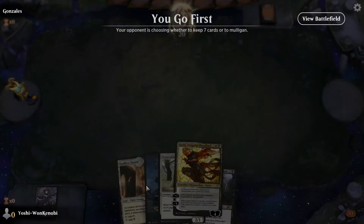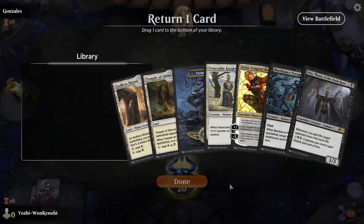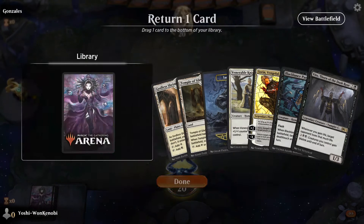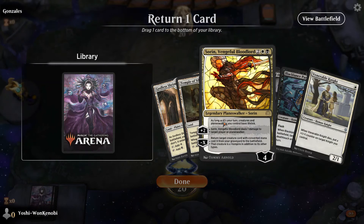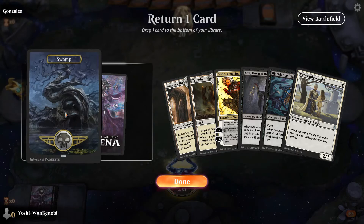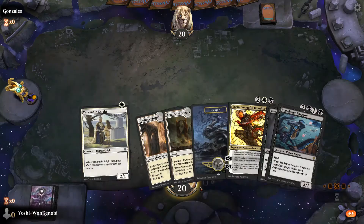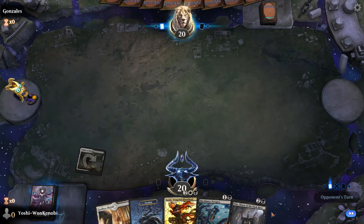Let's go for one more game with our Orzhov Knight Vito. This is a keepable six-lander — let's throw away the... it's too bad we had such a beautiful curve. Kind of want to keep the Vito. Let's throw out the Venerable Knight, because we'll open up with the Temple of Silence, scrying our land to the bottom. That way we get Black Lance Paragon into Vito into Sorin — bring out the big lifelink beats.